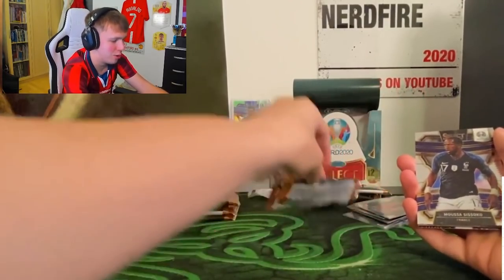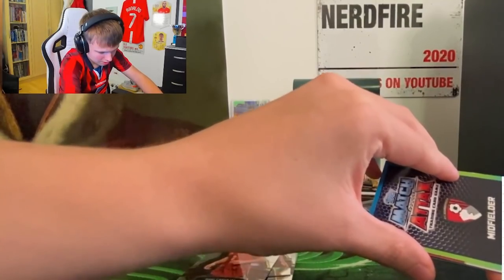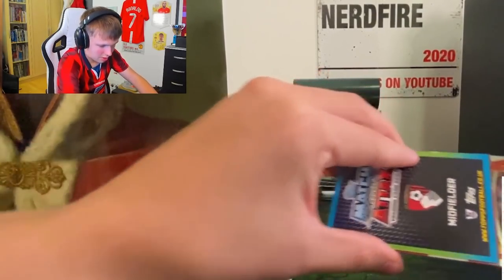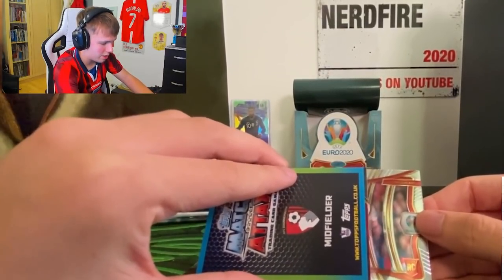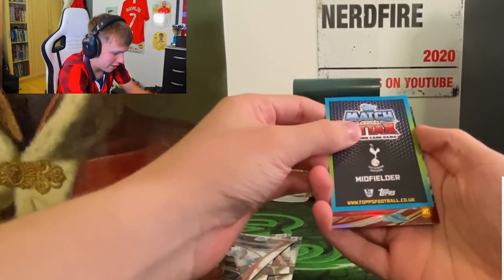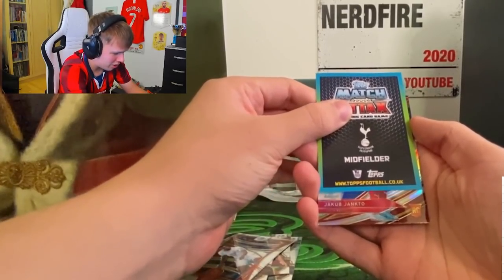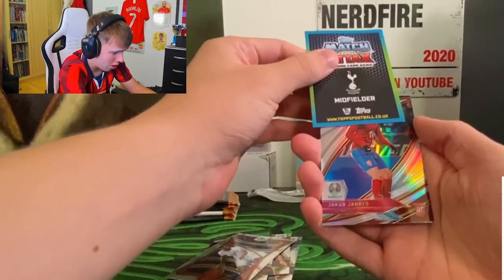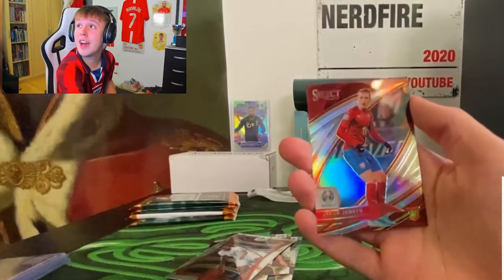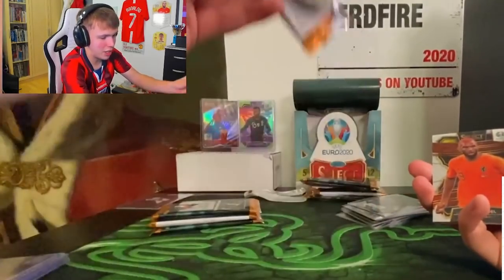Pack four - Moussa Sissoko, Mario Fernandez, Spain - Carvajal. Switzerland - that's a rookie card though. Czech Republic rookie card - Jakub Jankto. Oh my god, wow - that is nice! From pack four I think we're going to take Sissoko and someone I declined in the last pack. We've got a Dutch card - that was actually a really awful opening of a pack there.